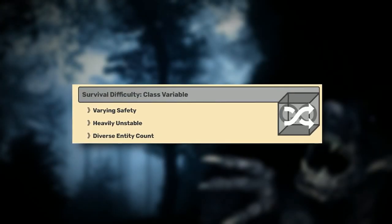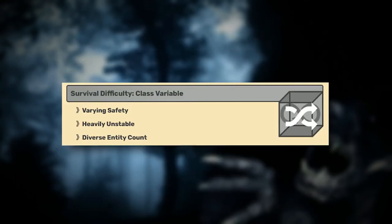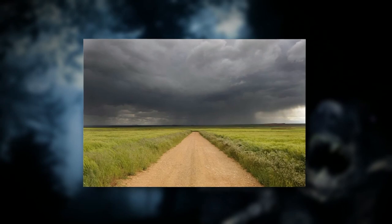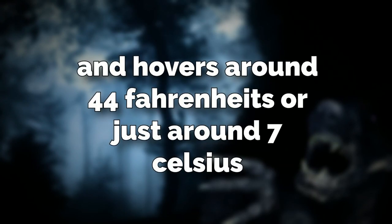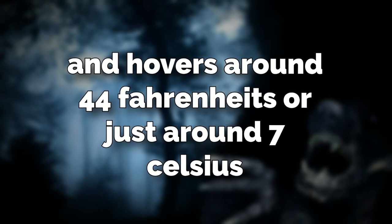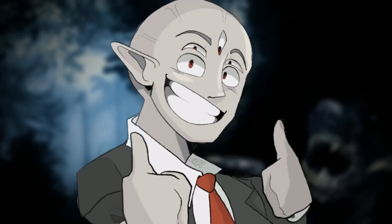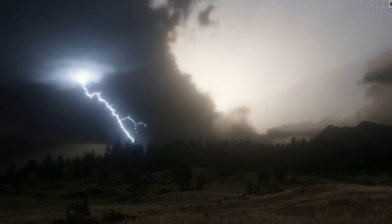Backrooms Level 466 doesn't have a classification, but some parts of it are entity-infested and some parts are safe, so we'll just call it a class variable. The level itself looks like a big expanse of countryside that's always at dusk or almost nighttime. The level has big areas of fields, valleys, and woods, as well as some plains. The temperature hovers around 44 degrees Fahrenheit or just around 7 degrees Celsius. On top of this cool temperature, there's also a bunch of rainfall all the time — sometimes really heavy storms that just pop up and last for hours, with thunder and lightning, and sometimes just soft showers.